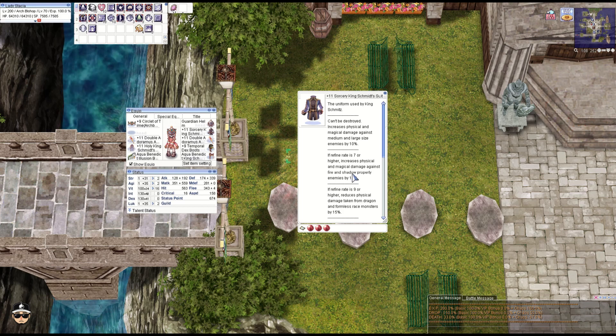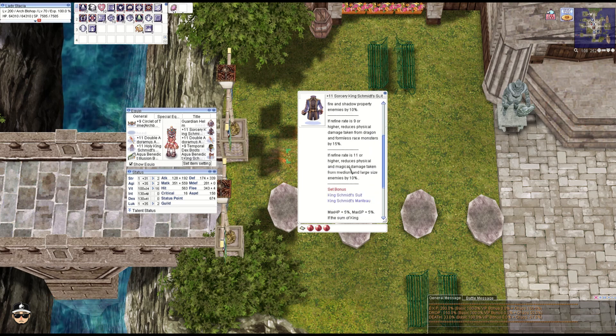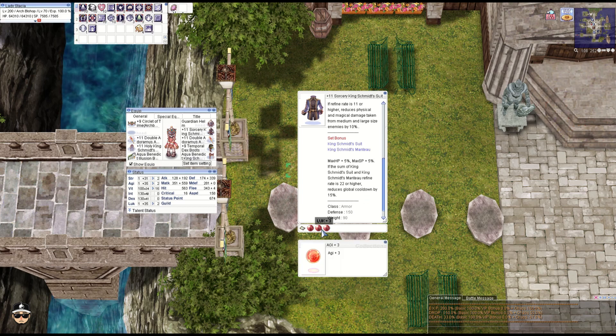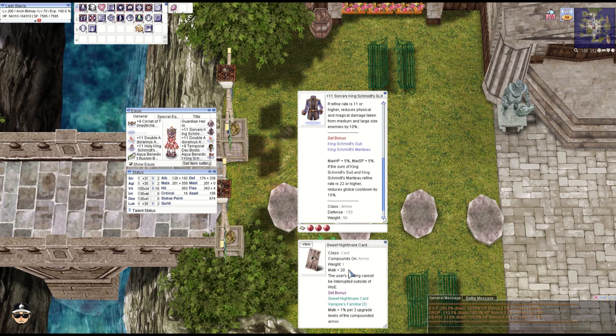At plus nine you get minus 15% damage from dragon and formless monsters, and at plus 11 you get 10% less damage from medium and large size monsters. When comboed with the manteau you get plus 5% HP and SP, and if both are plus 11 — or plus 22 in total — you reduce ACD by 15%.